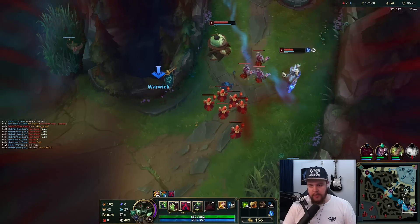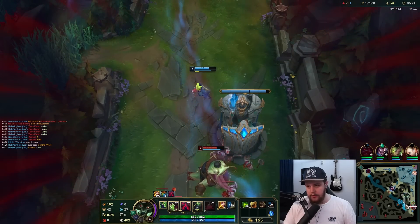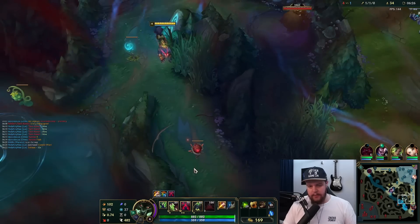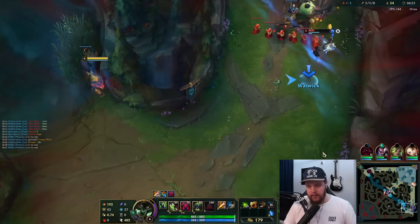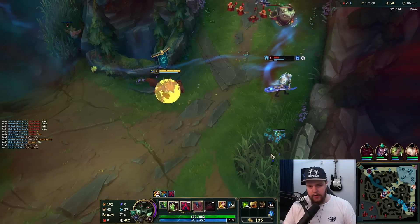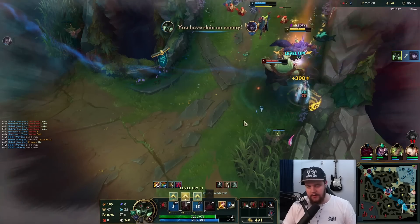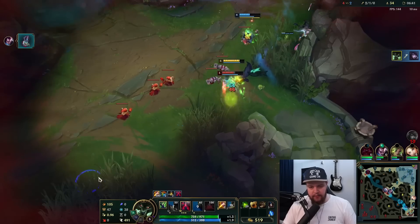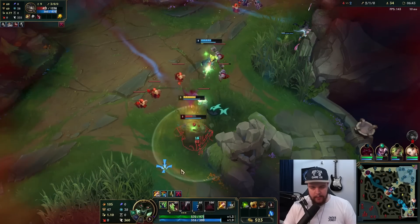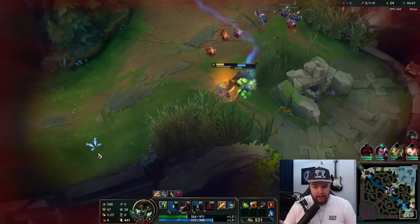I'm just gonna sprint bot because this guy's low HP and I have to cover for my Zeri so she doesn't get dove. It's okay — it's a bad position on my end on this side. I'm gonna run straight at this guy because he's doing the Warwick thing where you can just run at people and they make a mistake. This is one of those things that's gonna happen very frequently in this elo bracket — people will just make that mistake.